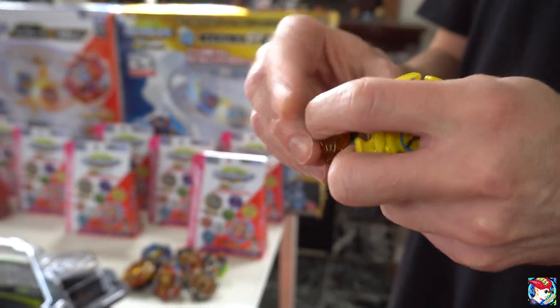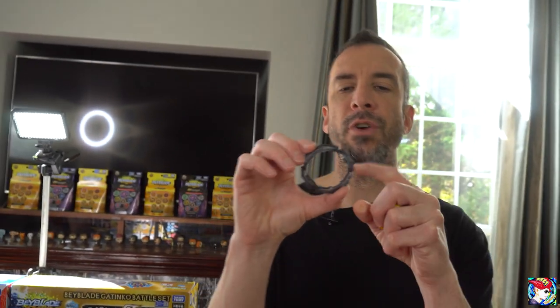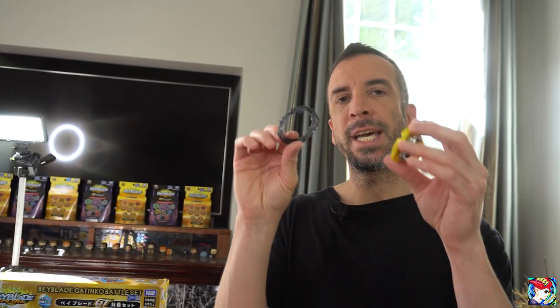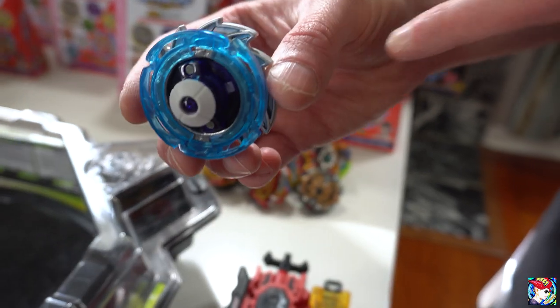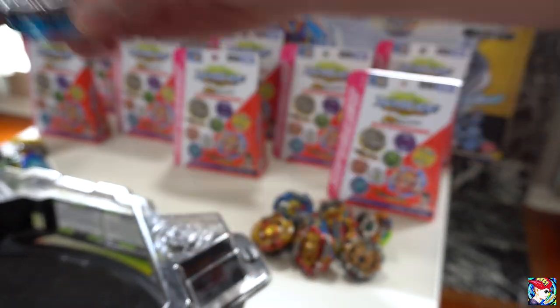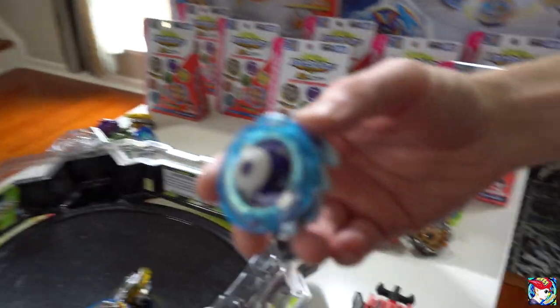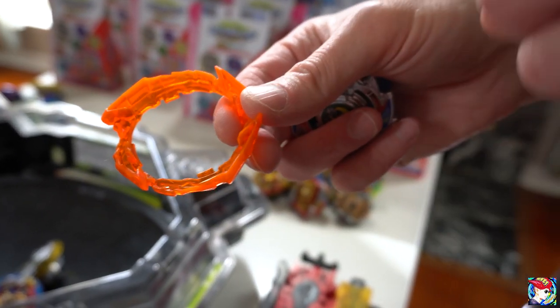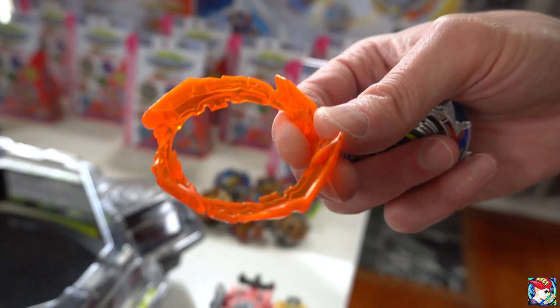Now we have Draiga Vulcan, comes with Zero High Jaggy Dash — so we get another High Jaggy Dash new driver right there. They're also giving you a piece that goes on one of the prize bays: Infinite Shield, so you have an option to change the colors of the shield on the prize bay. Then we have Dragoon Victory, comes with 2 Expand and Eternal — really interesting from a side view. Eternal is a great stamina driver. It also comes with an orange sword for the prize bay to change up the color.